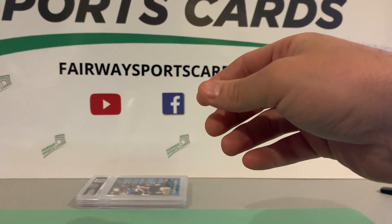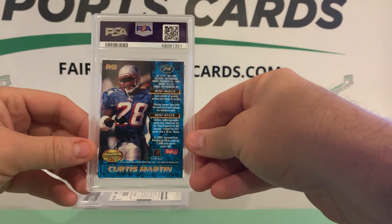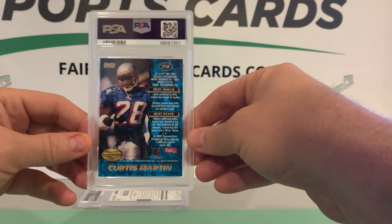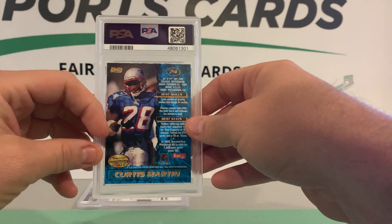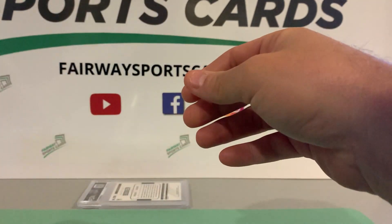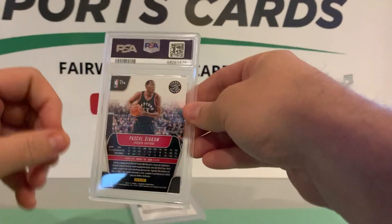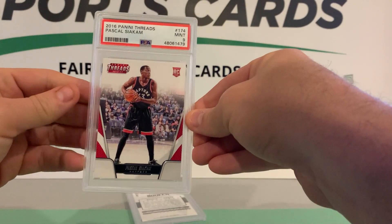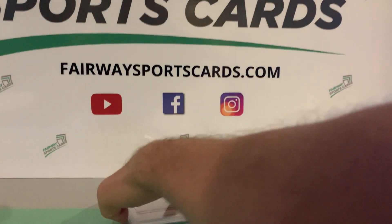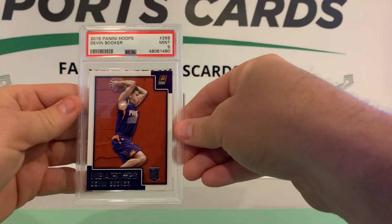One of the best players in hockey. I don't even know why I sent this in — I think it was to fill a minimum order requirement. Curtis Martin rookie, Bowman's Best, got a 9. We'll save Devin Booker for last. Pascal Siakam, Threads — got a 9. And Devin Booker Hoops gets a 9.